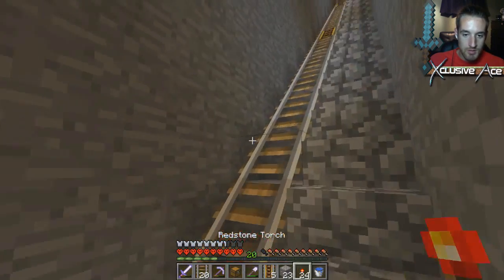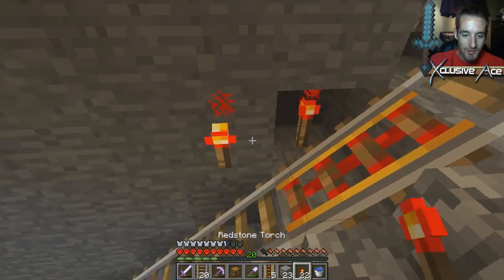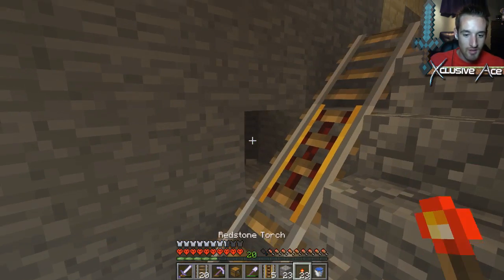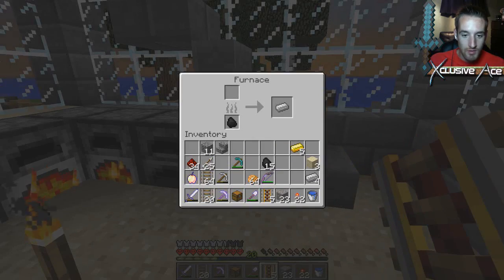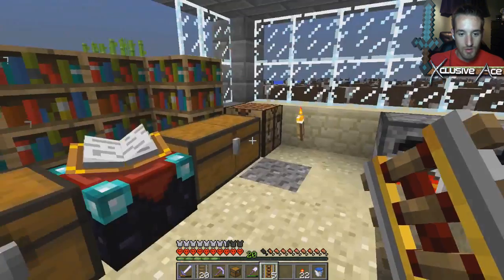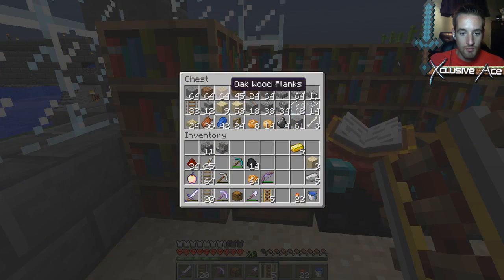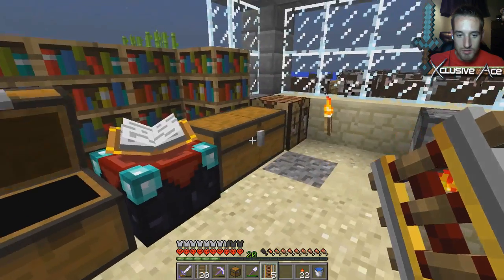Gotta get all my redstone. I have a feeling I'm definitely going to need to add quite a few more powered rails, but we'll see. Let's get our iron cooking right away so that we can — oh there's our iron bar, that's the one I just cooked. I'm a little slow sometimes. Okay, we have more coal here, we're gonna need some wood. There we go.